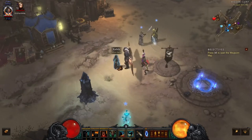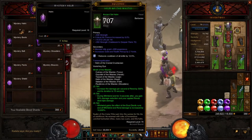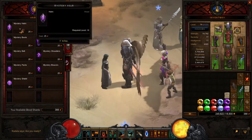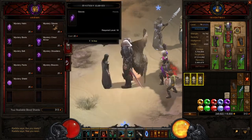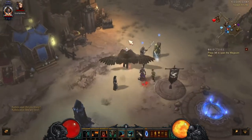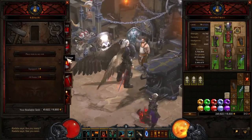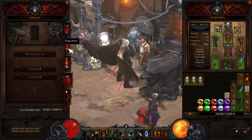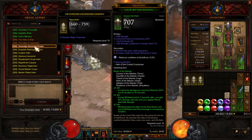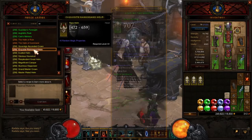Of course, you could use Kadala — you can buy items from her, get a couple from her. There are several different ways you can do this. For Immortal King, you can buy a few from her. You'll get some yellow items, or you can go forge a few yellow items.